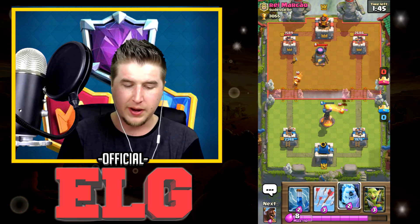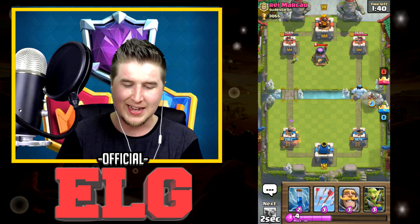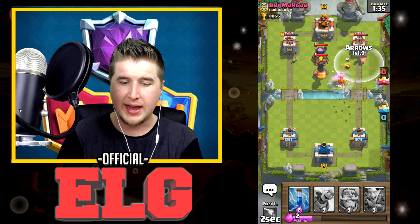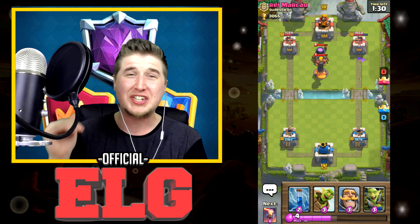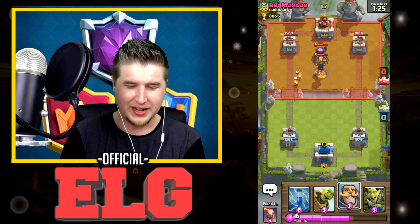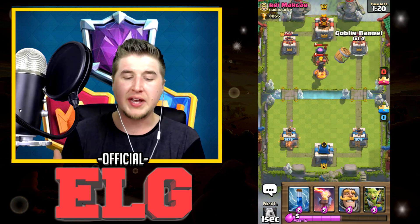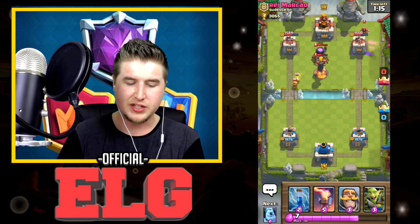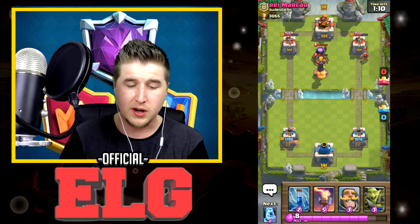The only thing doing damage to our tower is the Fire Spirits, so I'll take it. Let's switch sides — I'm not committed to that side. Let's throw Arrows on prediction — whoa baby! That was all on prediction that he might play Goblin Gang and that's exactly what he did. I'm going to throw the Goblin Barrel because I know he has Zap and I don't want him to zap my Inferno Tower.